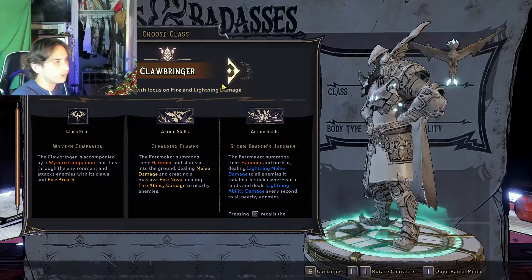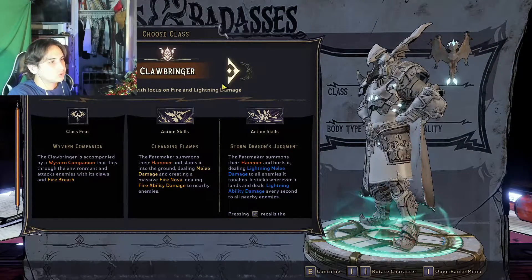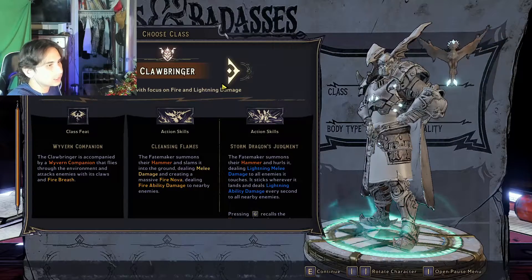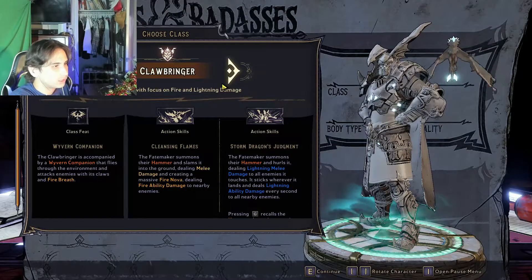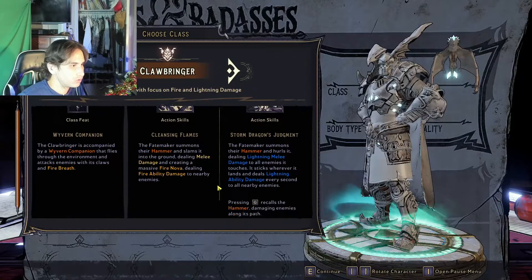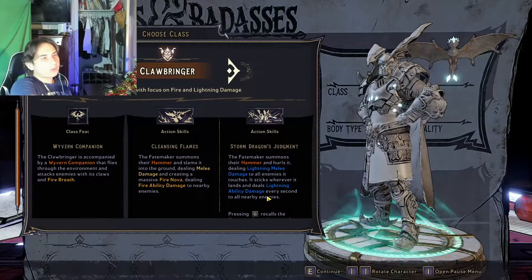It deals fire ability damage to nearby enemies. It also has Storm Dragon's Judgment: the Fate Maker summons their hammer and hurls it, dealing lightning melee damage to all enemies it touches. It sticks wherever it lands and deals lightning ability damage every second to nearby enemies. Pressing G recalls the hammer — that kind of reminds me of Thor.